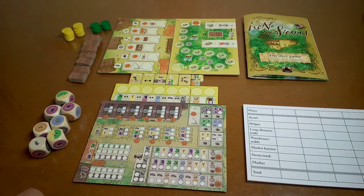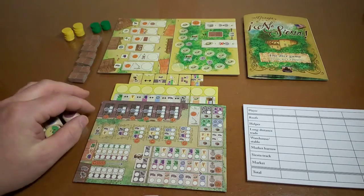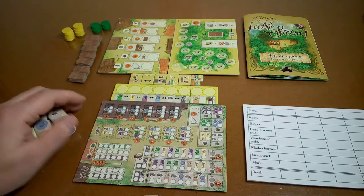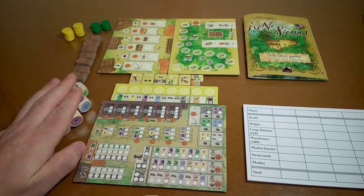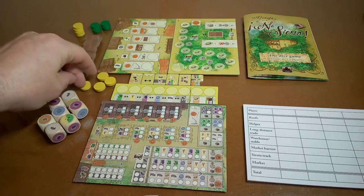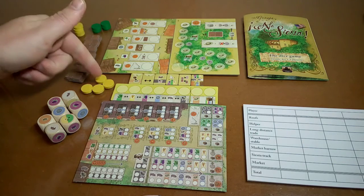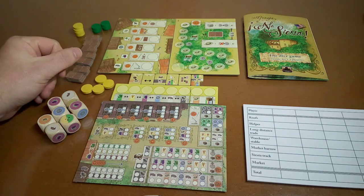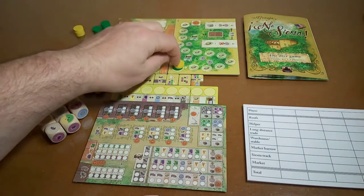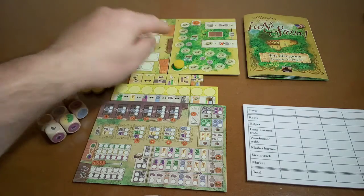Set up is easy enough for a solo player — just what you see here, that's what you need. We take seven dice and put them here. We need four coloured discs for us — we're going to use yellow. And we need four for what they call the neutral player — we're going to go green. What we do is put a marker for the neutral player on the siesta board and one for us. So we are all at the very beginning. There are some bonuses you get as you work up the siesta board.